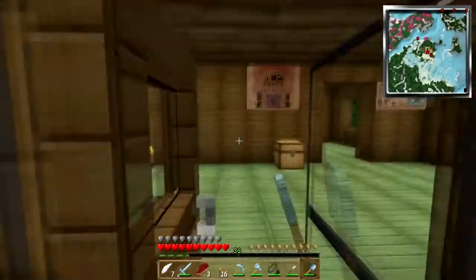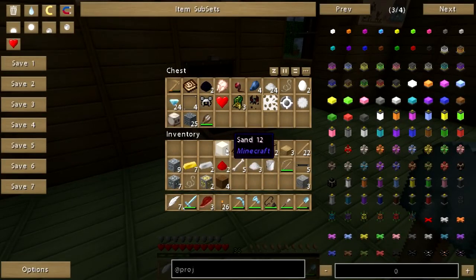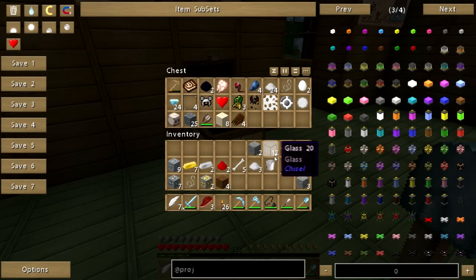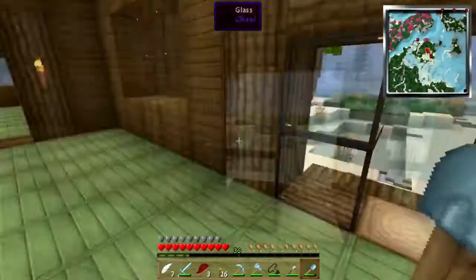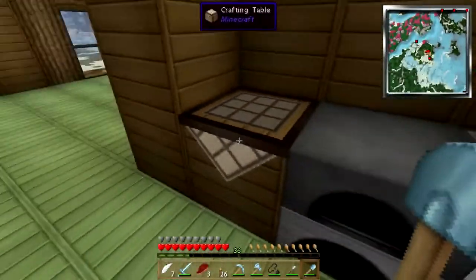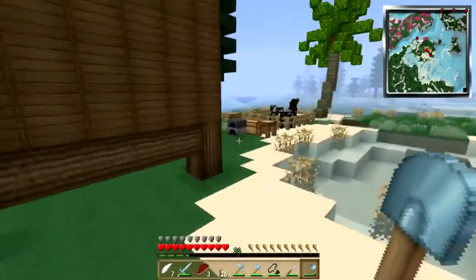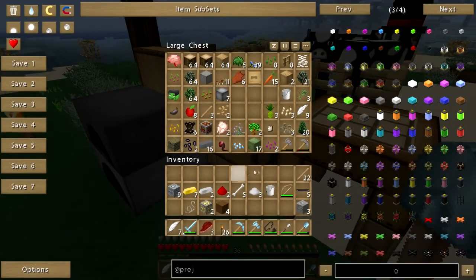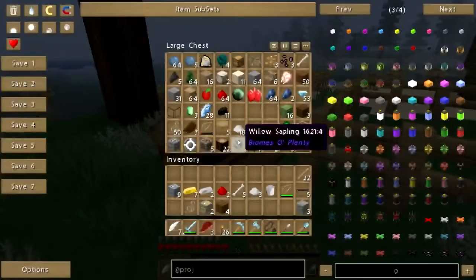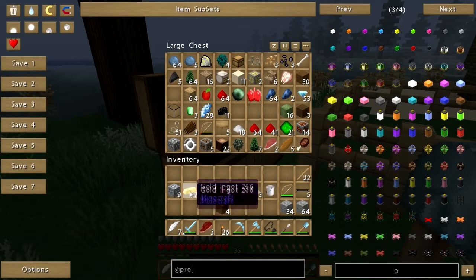We're going to get us some glowstone so we can make some illumar. Don't need raw chicken, don't need shears, don't need cobble - oh yeah, give me the cobble. I'll take that. I'm full up. I guess I need to make another chest. Surely I have some more blocks - wood was not the best choice for the nether. 64 cobble, more cobble.